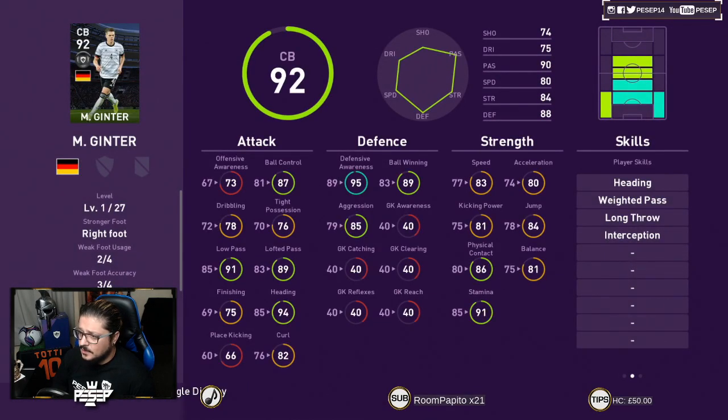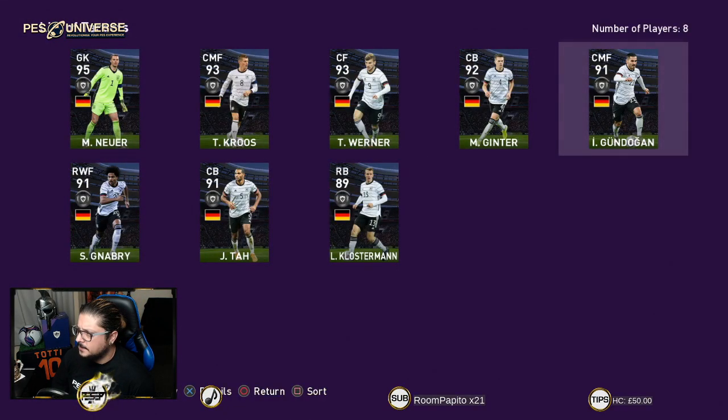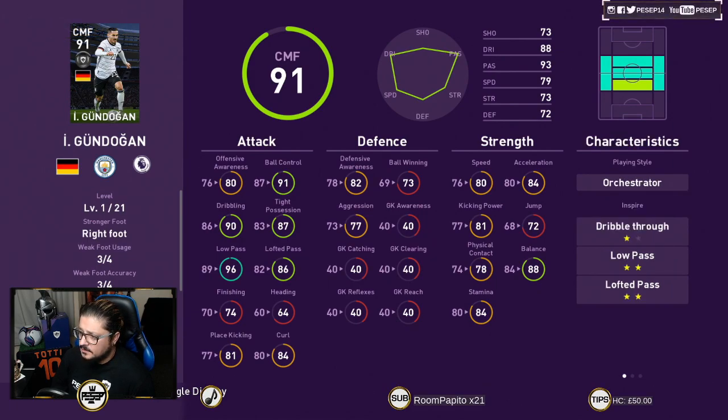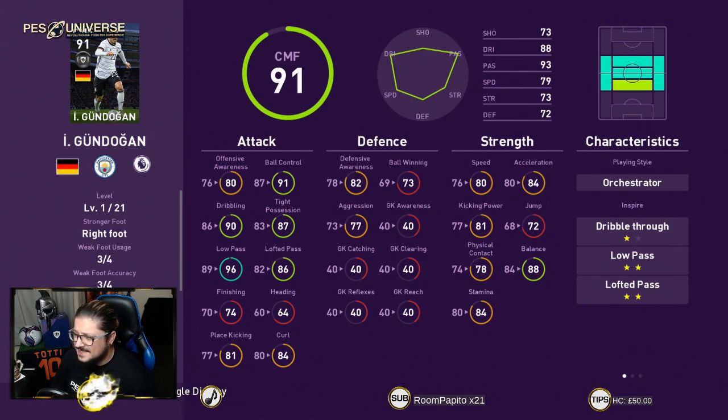Ginter is a very versatile player. I had the Euro version — he went up to 97 rated. He can play left back, right back, DMF, CMF. I usually like offensive-type center backs like him in a three-at-the-back system. As for orchestrators, the best one for me is Frenkie de Jong honestly. Orchestrators provide defensive work not necessarily because they have high defensive work rate, but because they drop deep to orchestrate the game and end up defending as well.